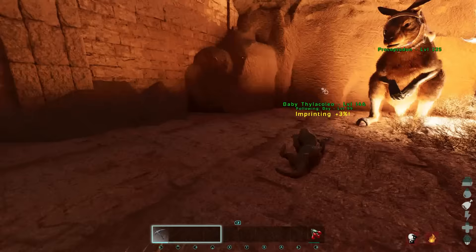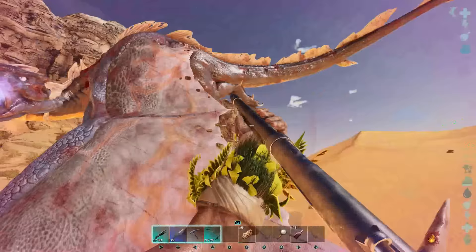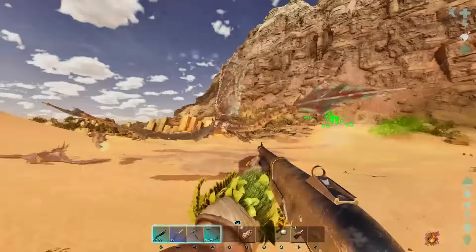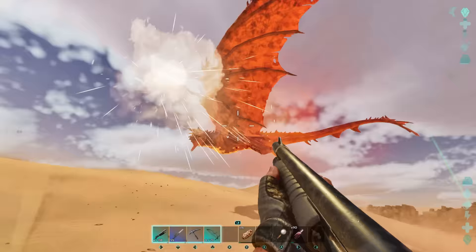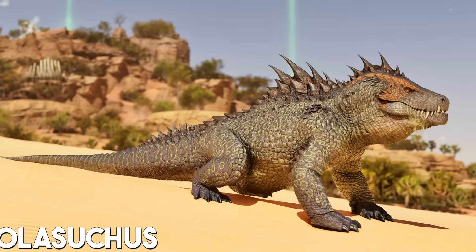Thanks to its speed and maneuverability, paired with a pump shotgun wielded by the rider, the Procoptodon is very useful for taking down dangerous threats. This tactic was great for killing alpha wyverns in ASE, but in ASA, since you can't level movement speed on creatures by default, wyverns can hit you more easily. I highly recommend taming a few kangaroos — I can guarantee you will not regret it.